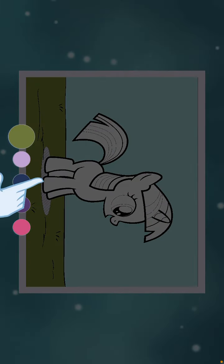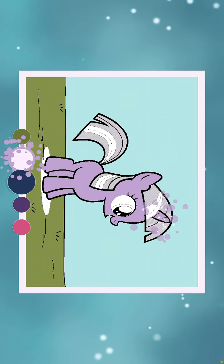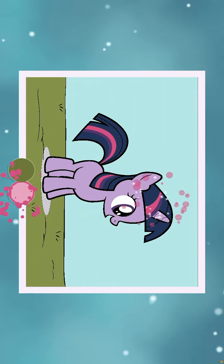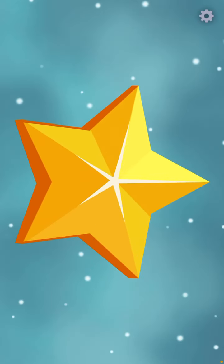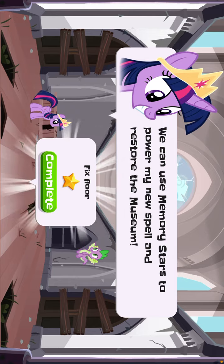Great! Tap on a color to select it. Wow! Color the entire image. Good job! Tap the star to collect it. Coloring my memories creates memory stars. We can use memory stars to power my new spell and restore the museum.